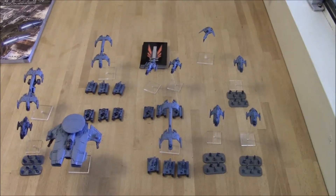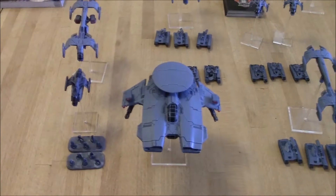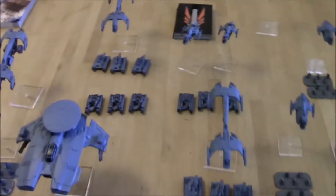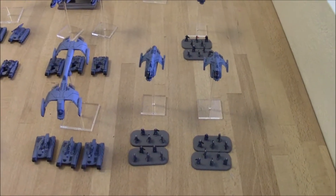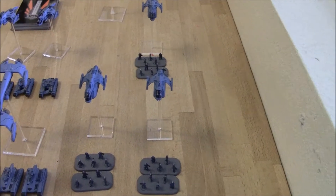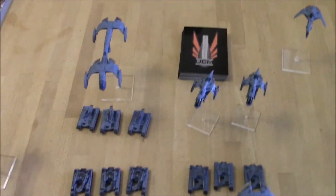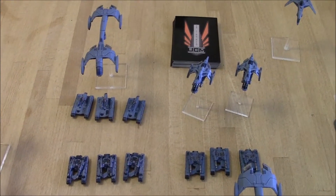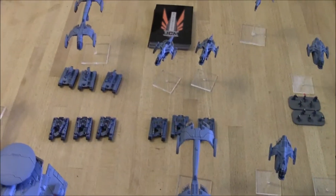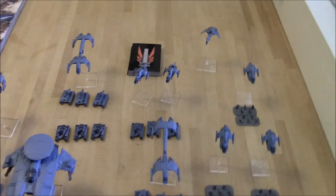Next up is the UCM, with six detachments. There's a captain in a Phoenix, with an elite squad of Praetorians in their dropship and an Eagle gunship. Then an infantry detachment with Rapier anti-air tanks, two squads of two-stand Legionnaires with light dropships, and a small battle group with one dropship and two Legionnaires. There's a tank battle group with two Katanas and two Falcon gunships, another with three Katanas, three Rapiers, and a dropship — the Katanas driving on. Finally, an air detachment with one Archangel fighter.